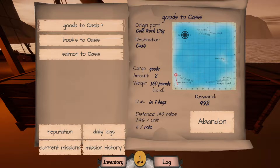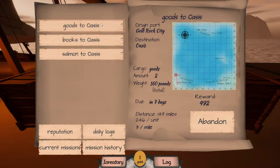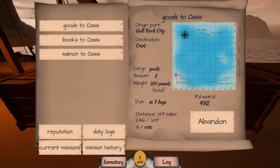We have goods, which is two boxes. Real quick, I need to grab my calculator, because I'm not all that bright — I can't just do math in my head. Divided by two is about 80 pounds per crate. What this means is that we have to think about the weight on our ship and how we're going to put it.